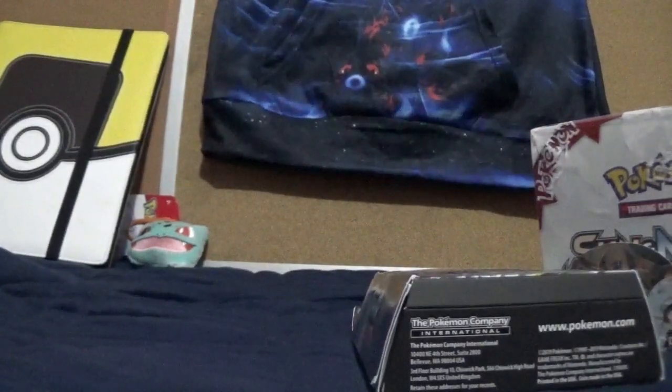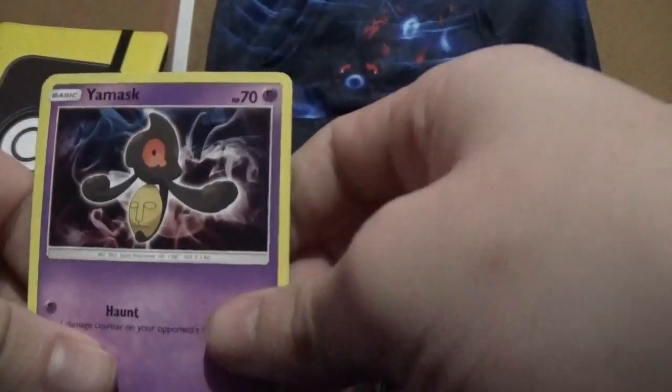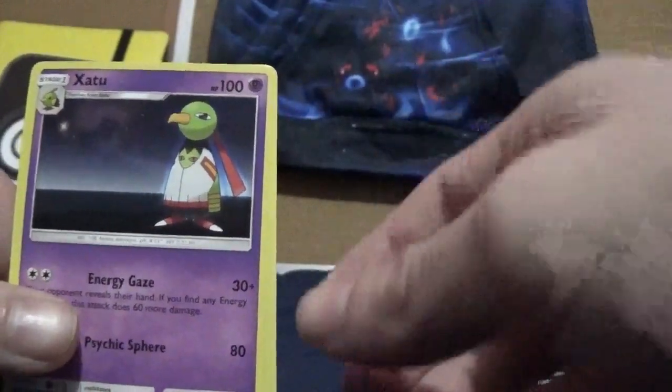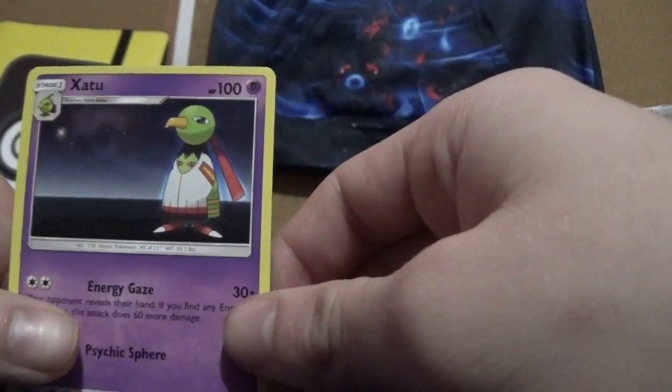For my last Dollar Tree pack, I got Umas, a Dustox — which I'll set aside since it's a Reverse Holo — and a Xan II.